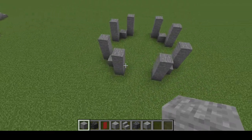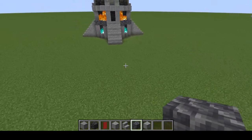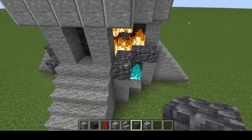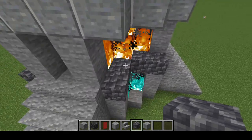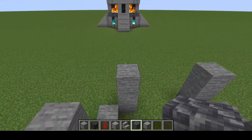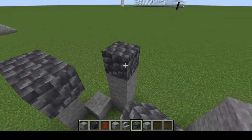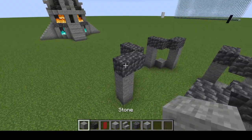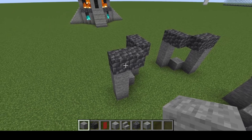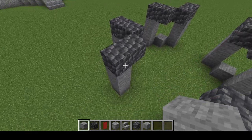This is the start of our forge area, so then we're going to go ahead and connect. We're going to place in the cobbled deep slate. To do that, we go ahead on top of the stone pillars, two towards the center. Next we're going to place some additional stone inside of the cobbled deep slate.